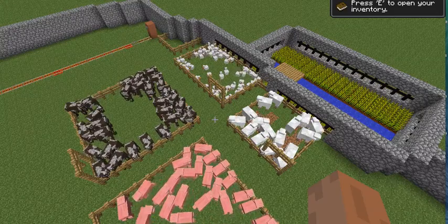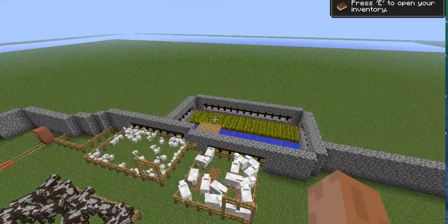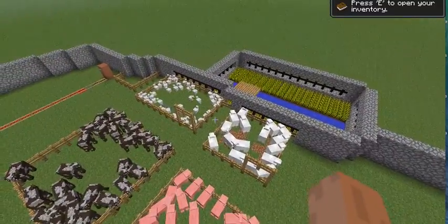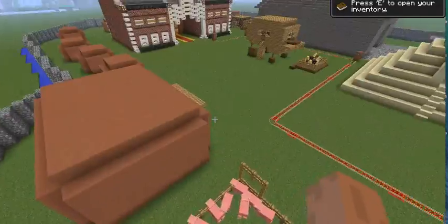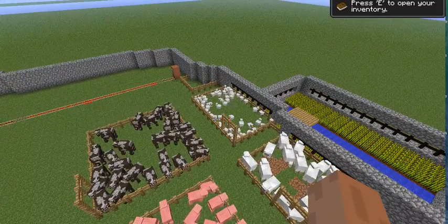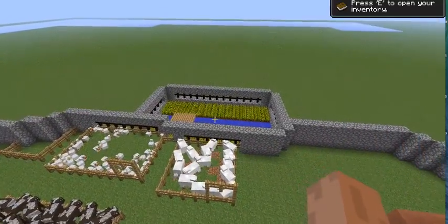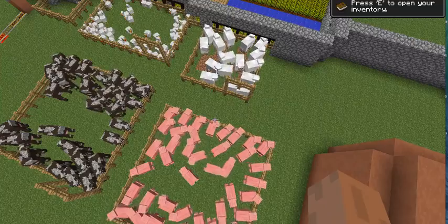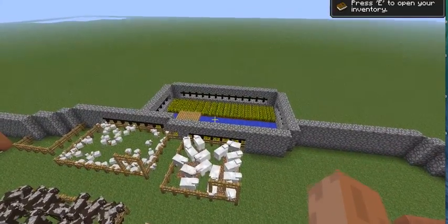Our food supply has multiple farms to support the civilization. They grow barley, wheat, veggies, and rice. The farmers also raise cows, pigs, sheep, horses, and chickens. The animals are used for labor, meat, milk, cheese, yogurt, wool, and leather. The water from the Sapphire River is used to help grow the farms and to drink. The irrigation system runs throughout the farms to water crops.